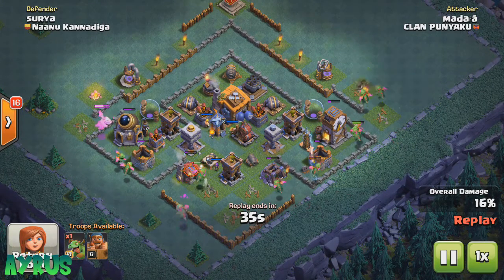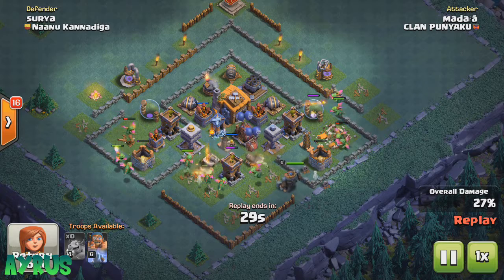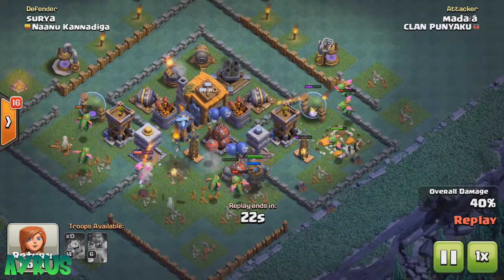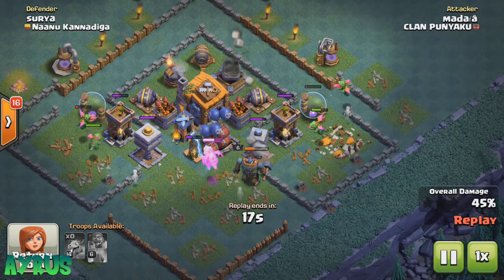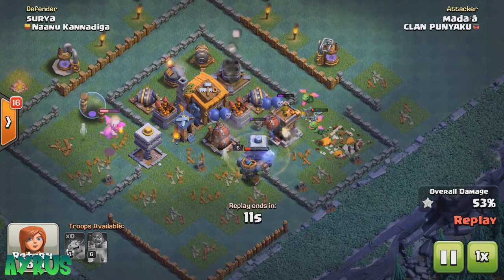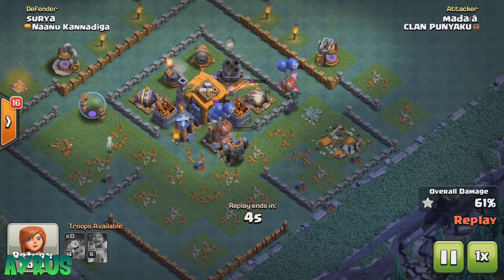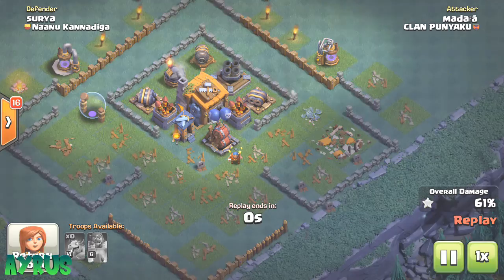This guy is just spawning every single troop without considering the tantrum ability, which in my opinion is really great as well. Maybe waiting for the tantrum ability you'd get the same percentage, maybe a bit more than what you actually get right now. The battle machine will be going through the crusher and the crusher will just annihilate him, kill him within no time. The double cannon is going to deal with the battle machine, and 61% is what this guy is going to end at — that's pretty much it.